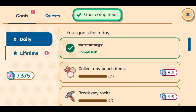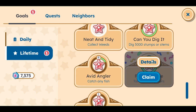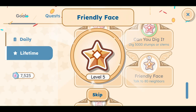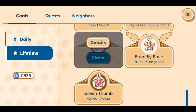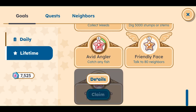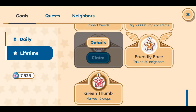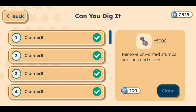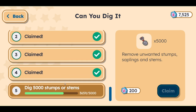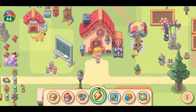We also have some goals. I got some energy already so that we can have some fun. And then also a lifetime goal - I did achieve the last one for Friendly Faces, which is talk to 80 neighbors. Let's go ahead and claim this. We have a new lifetime goal as well - 150 wish coins for Green Thumb, which is harvest six crops. I'm making my way through digging stumps. With new areas it might happen even faster - I have about 1,300 more to go, maybe a month's worth of work.